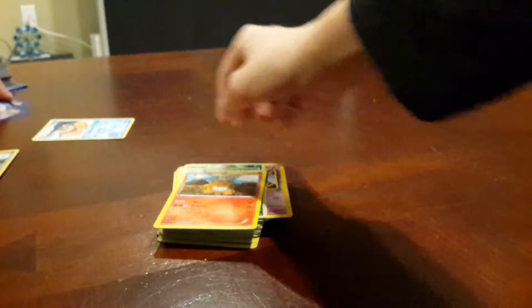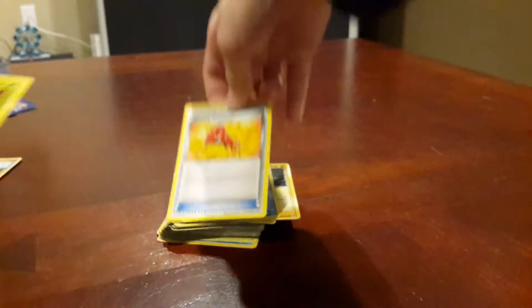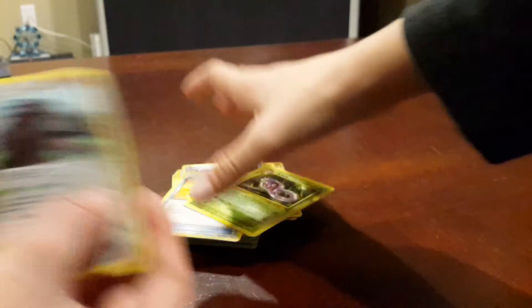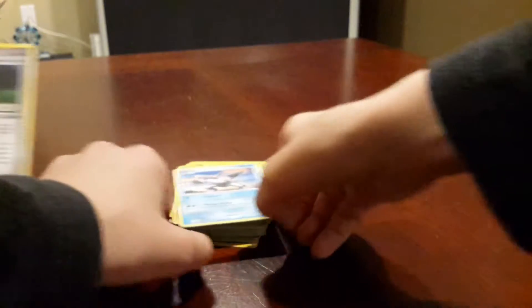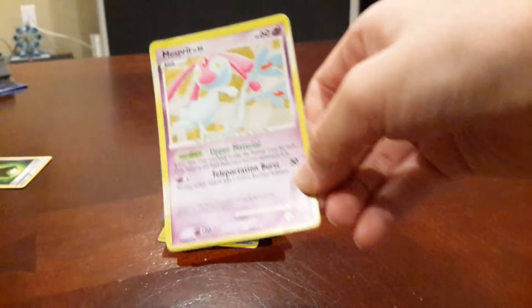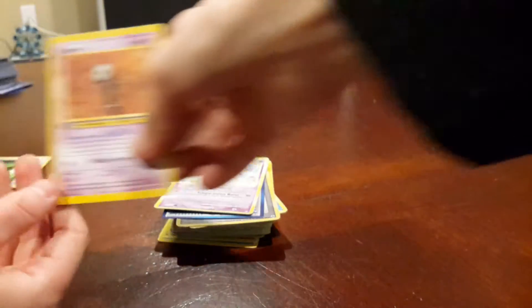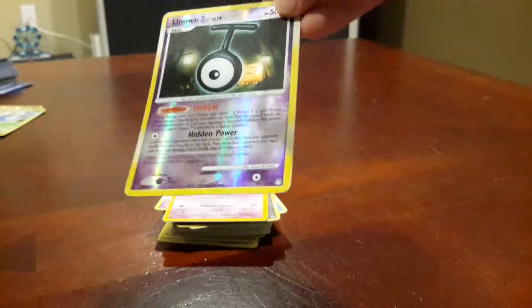Camerupt. A Kingler. A Dratini. Startling Megaphone. Arbok base set. Sandslash Delta Species. Palkia. Power Tree — looks like he's from Zelda. Reversal Trigger. Mesprit. Base set Unown. Holo. Reverse Holo Unown. Greedy Dice.